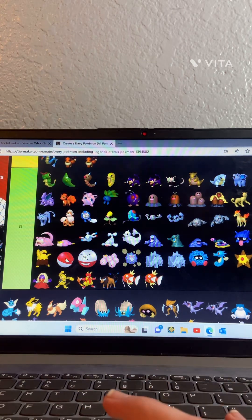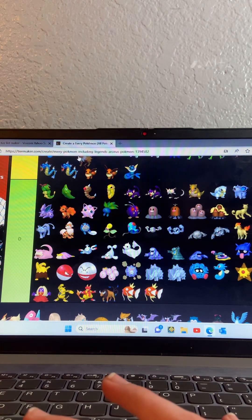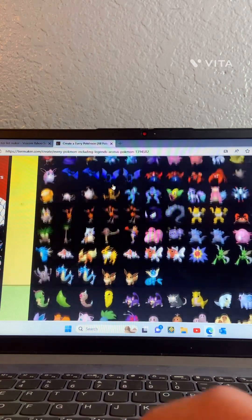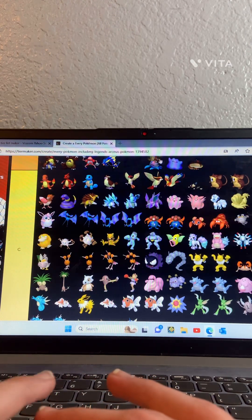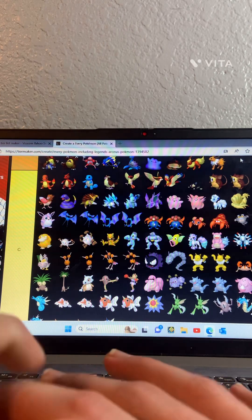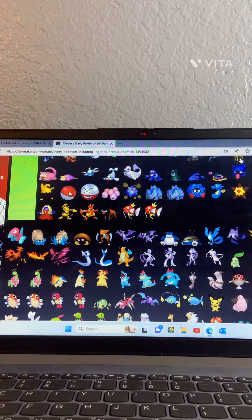Vaporeon — I've had so many Vaporeons, it's kind of getting boring. Jolteon — B tier. Flareon — also B tier. And that's it for part one today! I'll make a part two tomorrow, maybe another hour. Okay, bye!